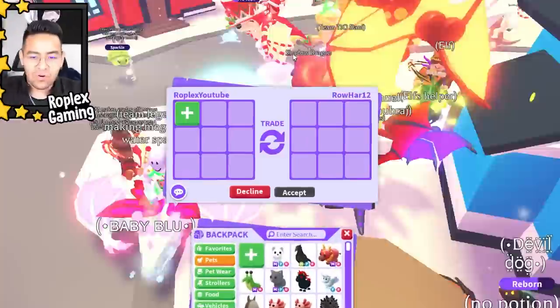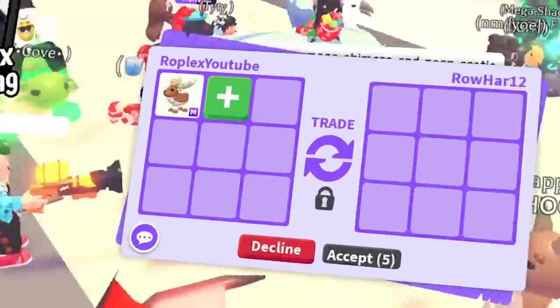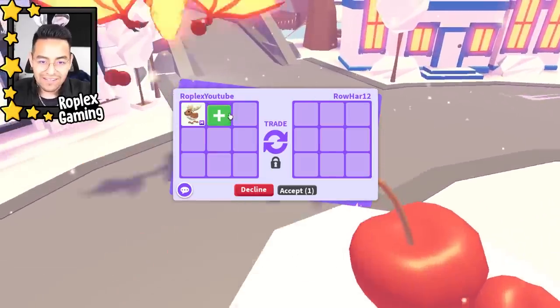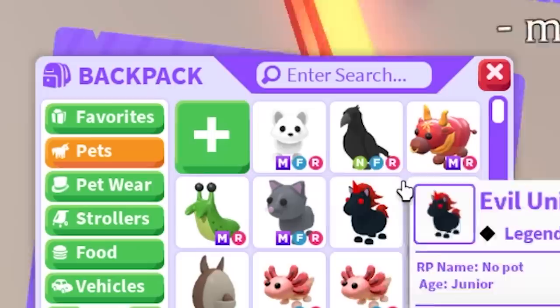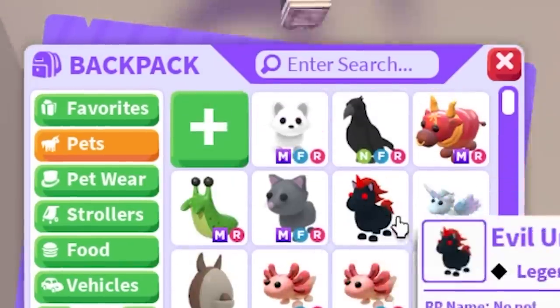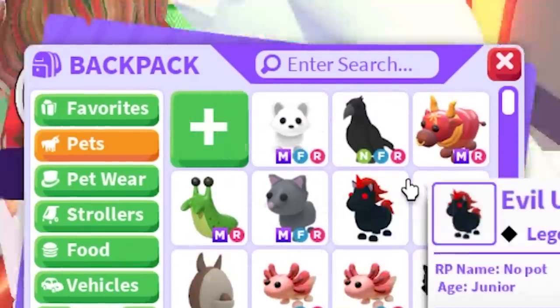Let's move on to Rohar 12 — we still have the mega elk. After these trades I'm gonna have to favorite some of my pets because look how messy the inventory looks. If I hit the plus sign you can see all the pets — I got these in the last video, filming them back to back, and I have to favorite them.